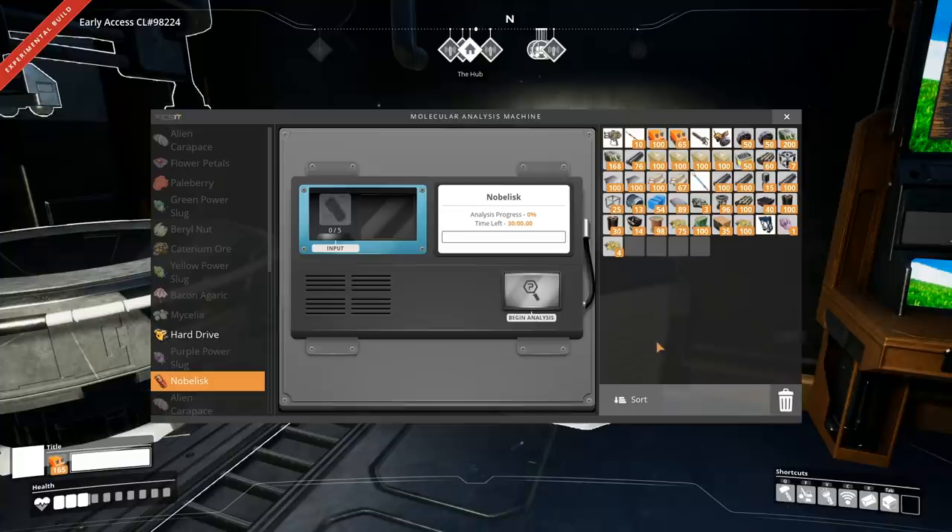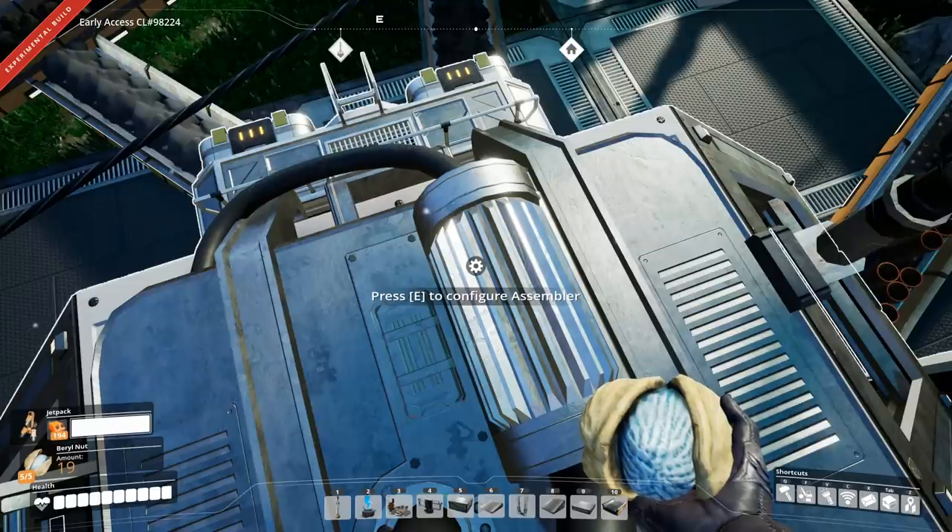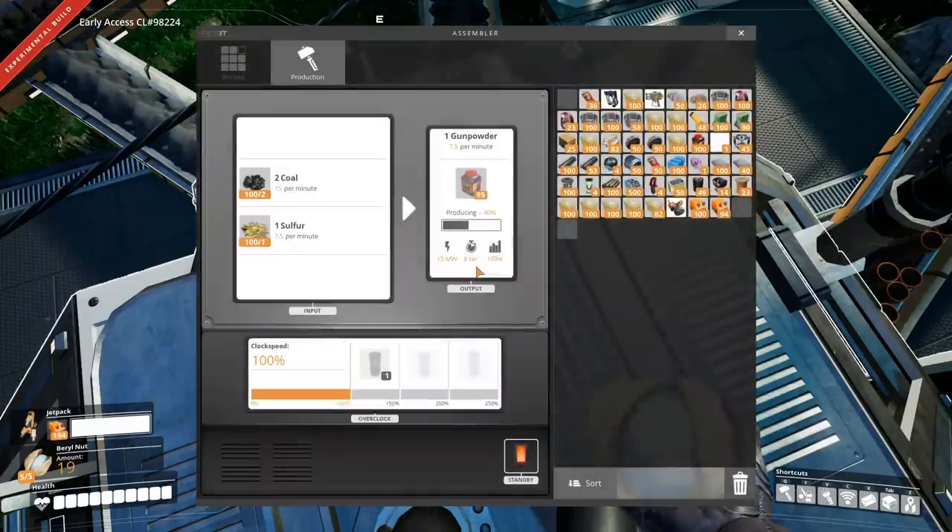After you're able to craft the noblisk you can also put the noblisk in the MAM to further the sulfur chain and get into rifles. To get those noblisks crafted up you're going to need to start with gunpowder. That's going to require two units of coal, one unit of sulfur, and you can put them in an assembler or manually craft it at about 7.5 per minute.